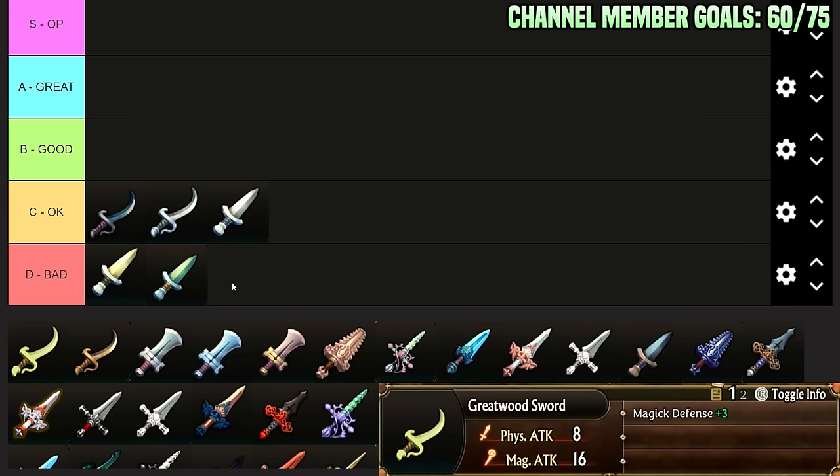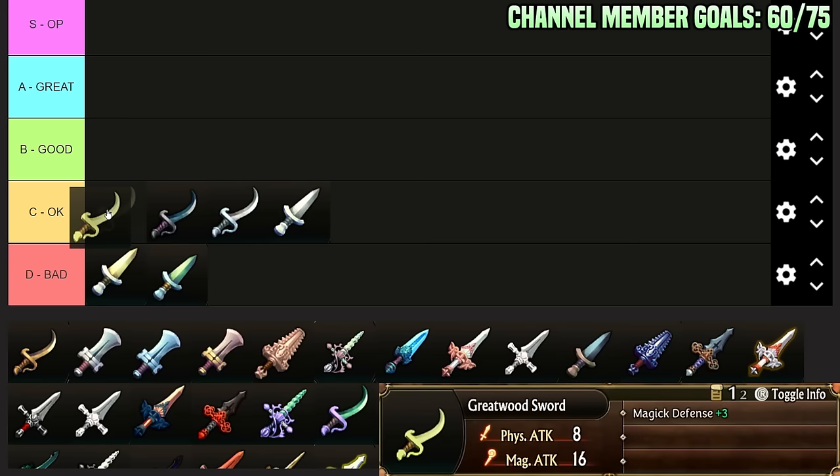Then we have the Great Wood Sword. This is really only good on Elven Fencers. Other things — magical units, Sainted Knights, or units with as good physical attack as magical attack — can kind of use it. But typically you want this on units who have a magical melee attack, so basically it's only really good on Elven Fencer. And even then it's just decent — not the best thing. There's definitely better things to run. Its stats are fine; Magic Defense plus 3 is okay, but it just gets outclassed by other things.